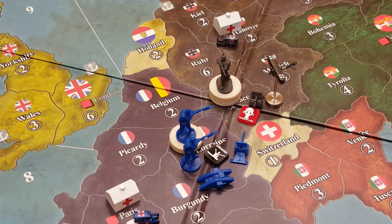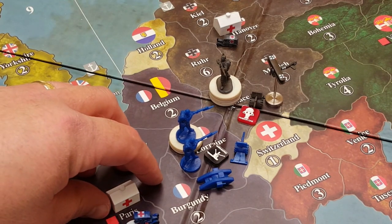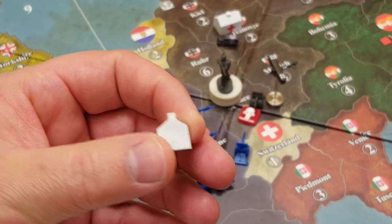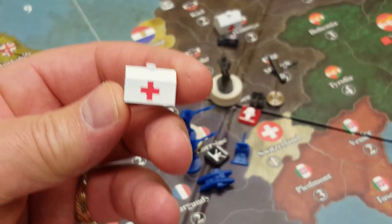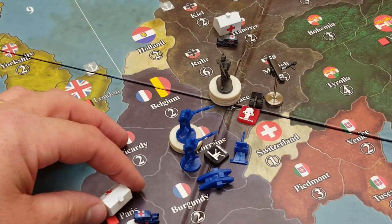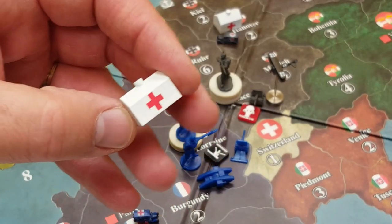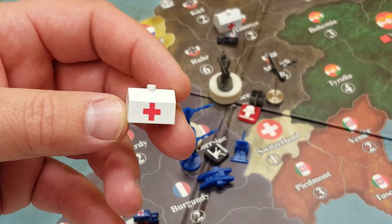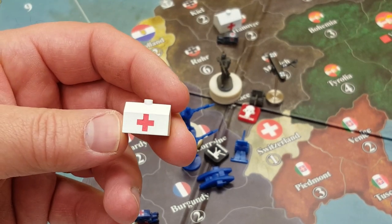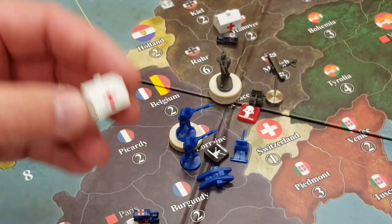On the board before us, the hospitals — we'll go over these first. We've got a large house that has been painted with a red cross, signifying a hospital building. These large houses are available through Historical Board Gaming. They're similar to the large hotels in Monopoly, maybe just a tad bit bigger. These are the large versions — about 95 cents each on Historical Board Gaming.